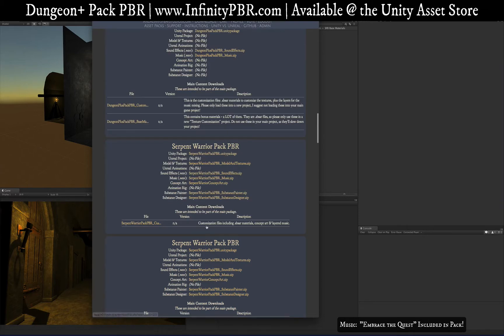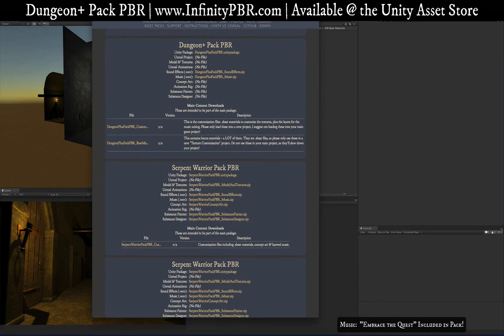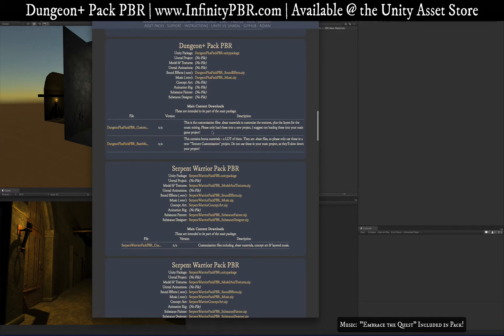For now, all customization is going to be done in 2017 and earlier. Please do it in a new full project as well. Click the dungeon file — you'll notice the Unity package right there, which is the main package with all the game ready files. Under there you have the customization files and base materials. The SBS AR files can be rebuilt a lot by Unity and it gets really annoying in your main project.